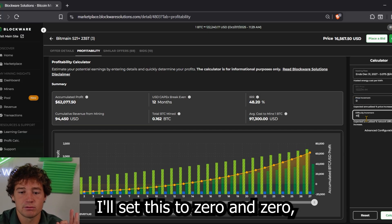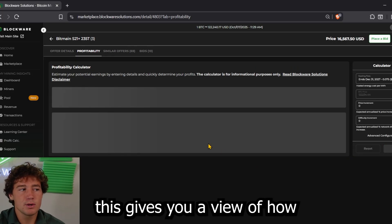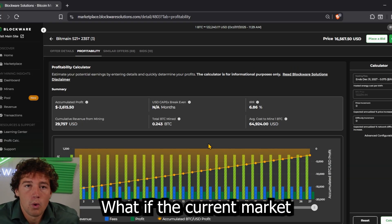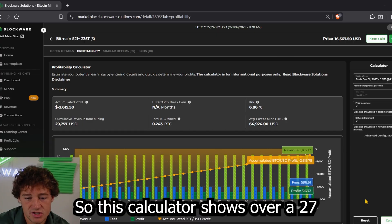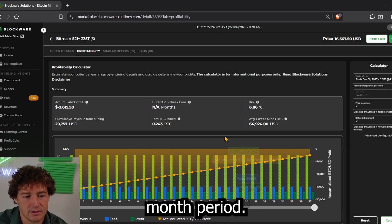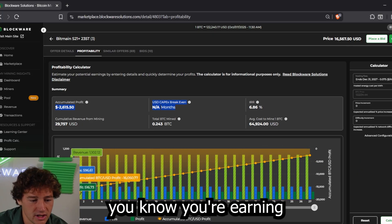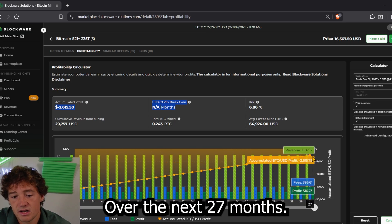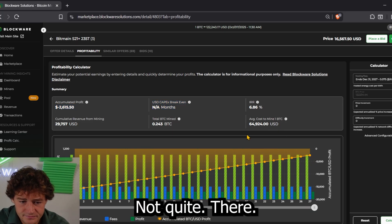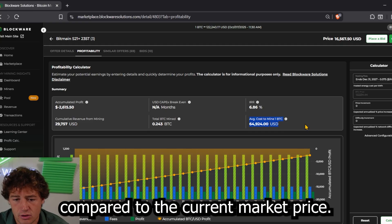What I'll do is set this to zero and zero — 0% price growth, 0% difficulty growth — which gives you a view of how things are right now. What if the current market environment doesn't change? This calculator shows over a 27-month period. As it stands, you'll be just shy of breaking even, earning consistently about $516 in monthly profits. You're going to acquire Bitcoin at a price of about $64,900 per coin — so you're buying Bitcoin at a discount compared to the current market price.